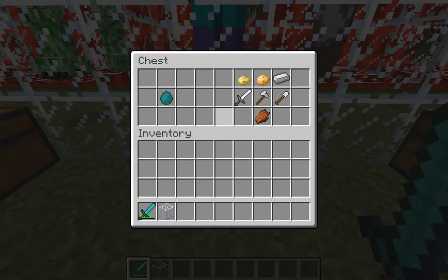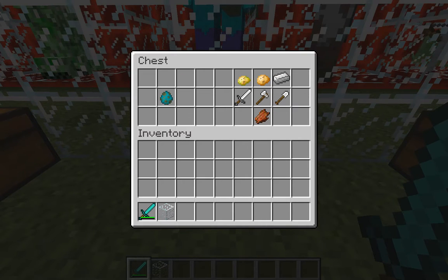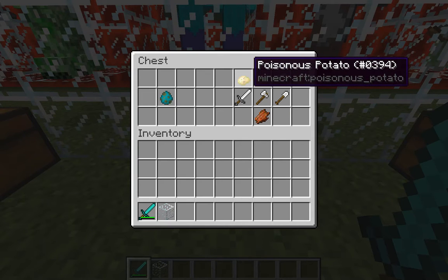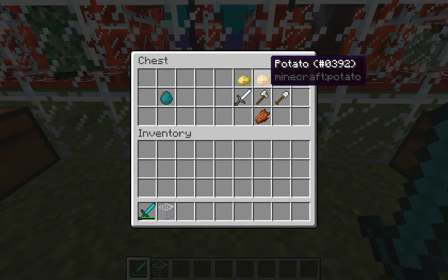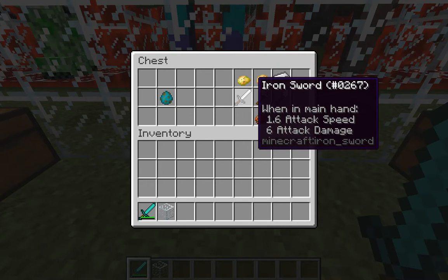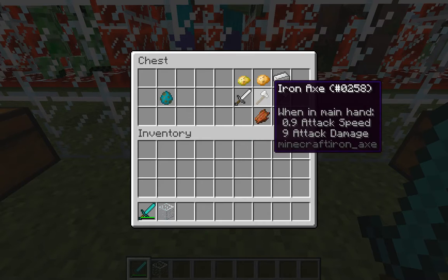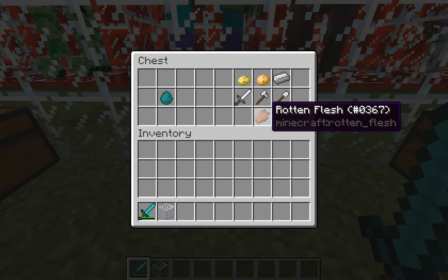Now onto regular zombies, which are everywhere. When you kill one you can get drops of poisonous potato, a regular potato, an iron ingot, and less likely but generally only if it's carrying them — anything with weapons or armor will only drop those if they're wearing it. You can get an iron sword, axe, and shovel, and of course rotten flesh.